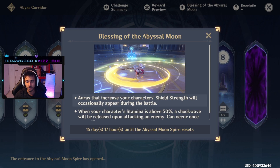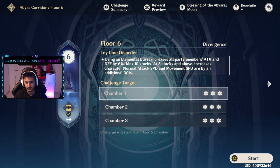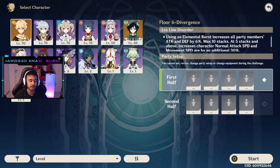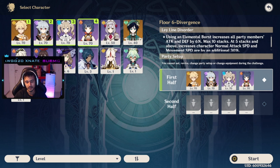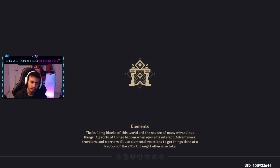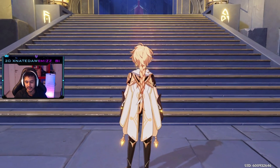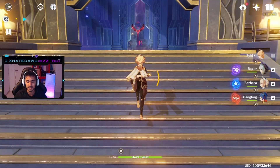Let's go into Stage 6 of Spiral Abyss to demonstrate. I'll choose my team: Geo Traveler, Razor, Barbara, and Xiangling. The team is built around Razor — he needs a lot of time on the field, which means you want characters that can support him in the best way.